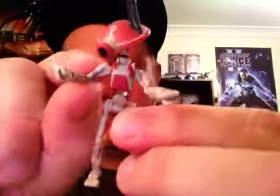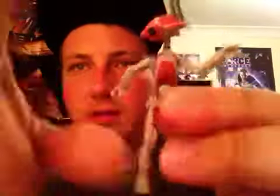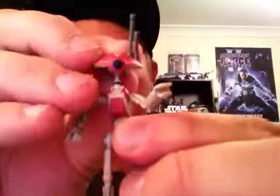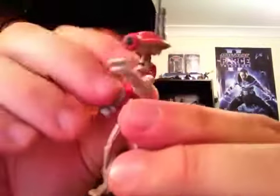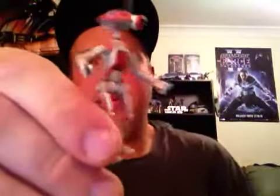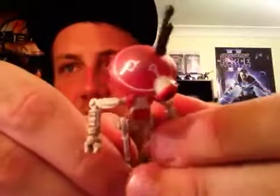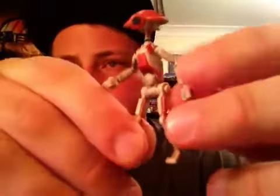It does have swivel shoulders, swivel legs, and a ball jointed head that does pop off. So it's not a bad little addition - I've got a couple of pit droids now, so I'm not really in a hurry to get any more. But if I can manage to snap up that Gasgano from eBay I will end up with another one. Nice little markings on the top - they've done a good job painting it and giving it a bit of weather detail, so it is reasonably nice. It needs to be packed in there because all you're getting is this little guy.